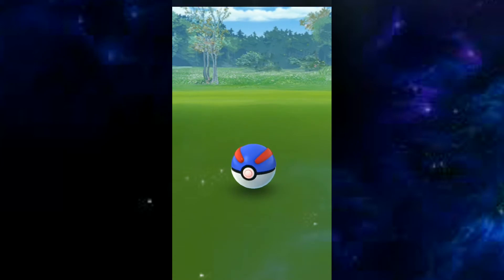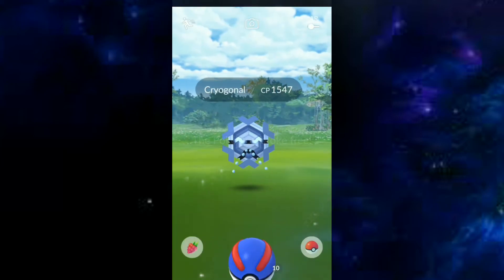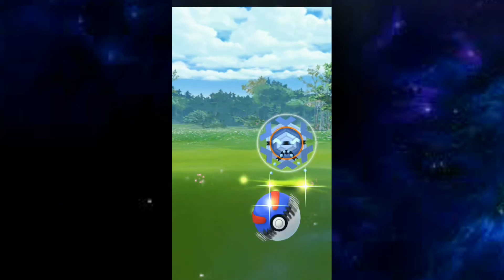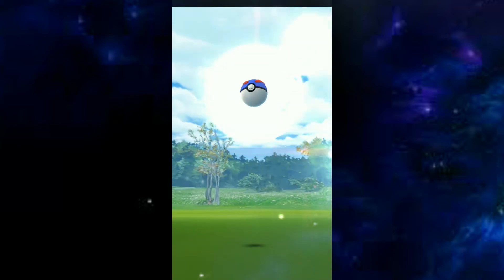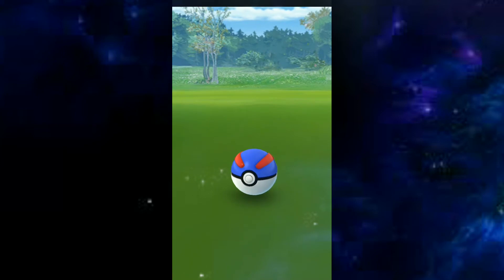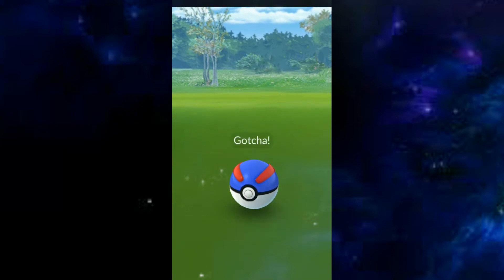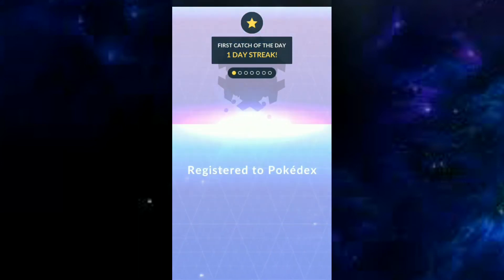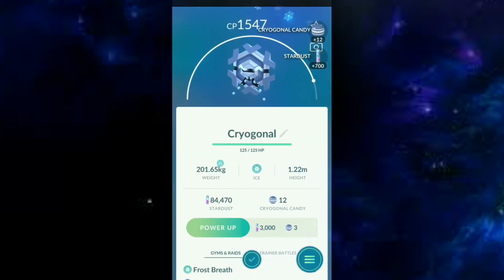It broke free again — come on man! I'll give you this Pinap Berry now. One, two, three — gotcha! Cryogonal was caught and added to my Pokedex for the first time in 2019. It looks like a metallic, ice-type Pokemon.